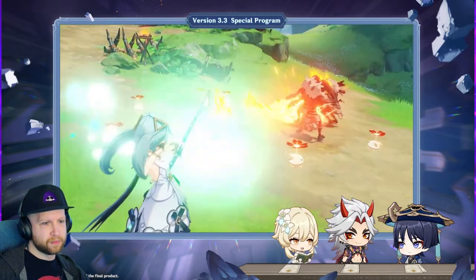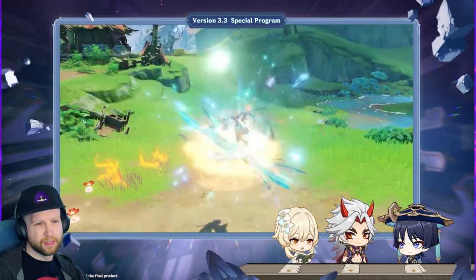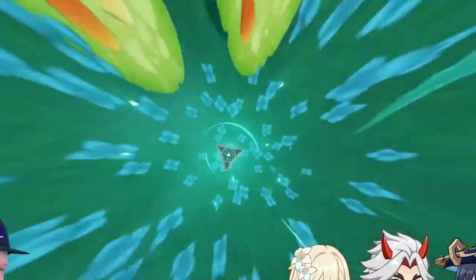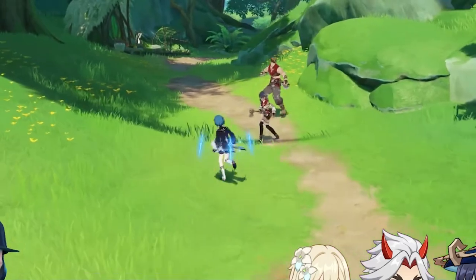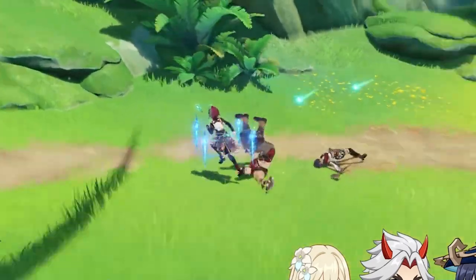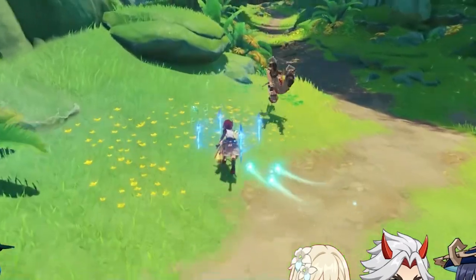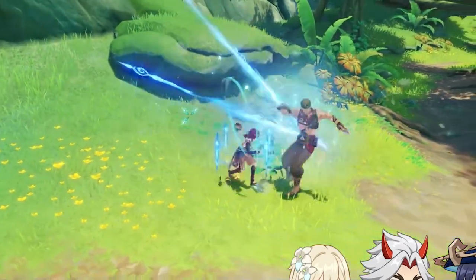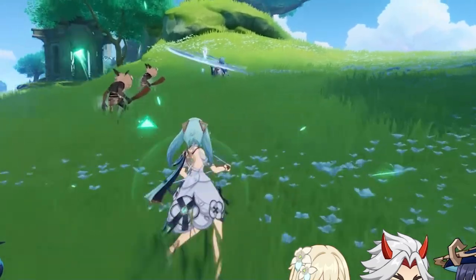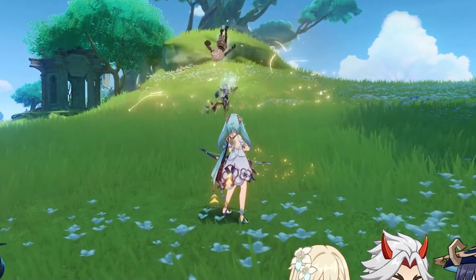The Hurricane Arrow will apply a Pressurized Collapse effect to the opponent or character hit — character hit being key, where you can actually shoot your teammates to get this Pressurized Collapse with your Hurricane Arrows. This effect will be removed after a short delay, creating a vortex that deals area of effect anemo damage and pulls nearby objects and opponents in. Think of it like a four-star version of a Venti ult. The vortex damage is considered elemental skill damage.